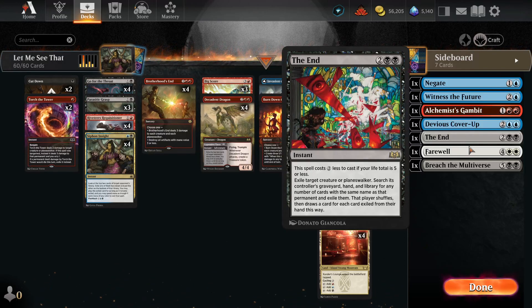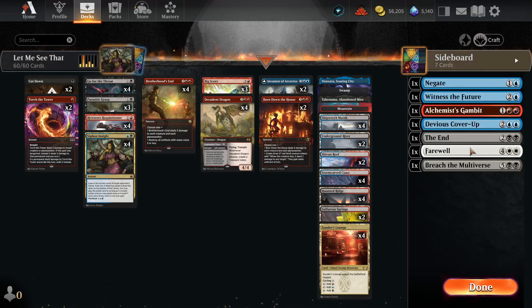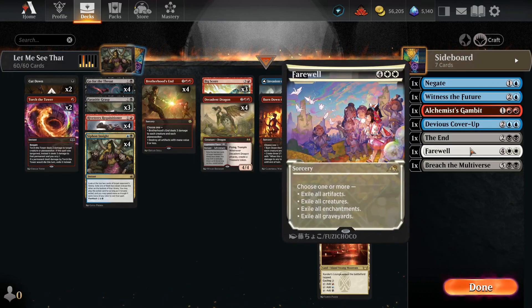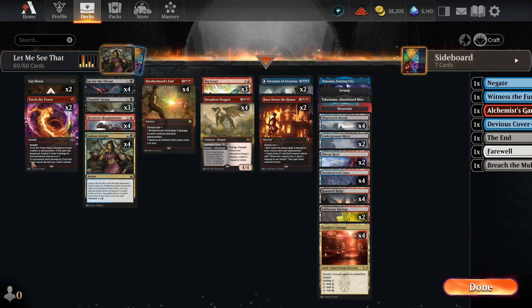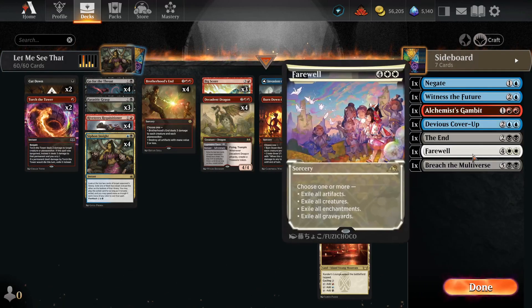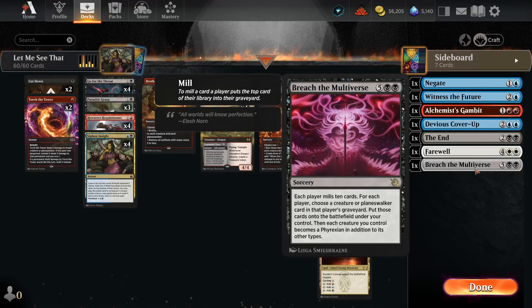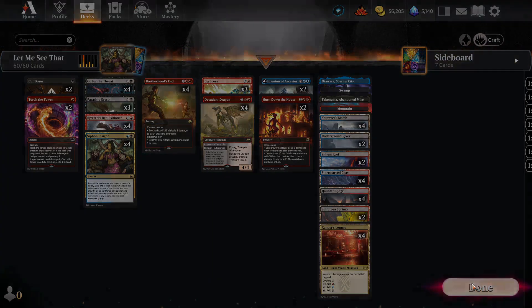If our opponent's running an enchantment-heavy deck, we have one Farewell — they might think we're Grixis and can't handle enchantments, but we're going to have a lot of treasures and can Farewell them. We can also use Siphon Insight on their lands, get white mana, and then Farewell their board. And one Breach the Multiverse — if they're a Toxrill deck, Breach can hit their Toxrill and get all the cards we want from both sides. That's the idea of the deck.